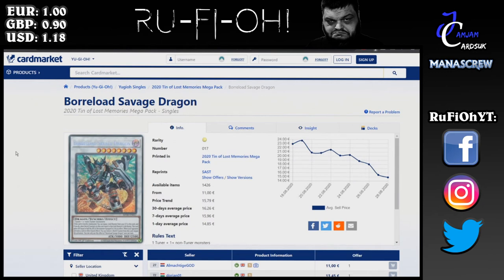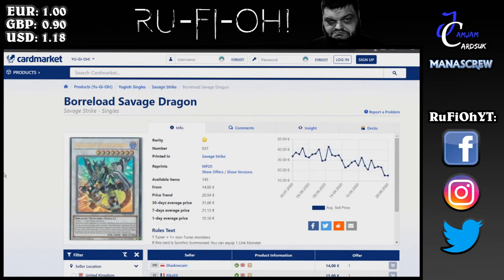Next up, we'll take a look at Borrelload Savage Dragon — a much-needed reprint. This should have got the Ultimate treatment a long time ago, yet here we are — we finally got it in Secret Rare. I think this is a really nice pickup for €11 a pop. These were €8 when I first got my Ultra one, and it's become one of the most important defining cards of this new Master Rule. The originals are down to €14 to €15. Don't be surprised if those actually creep up — people like their original prints, and we've seen it with Thunder Dragons, the Dangers, and others. Over time people will go back to the Ultras for that original feel.